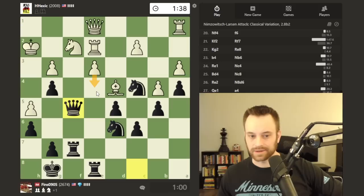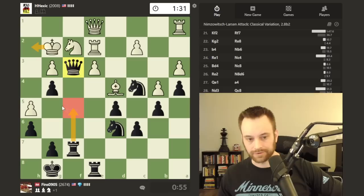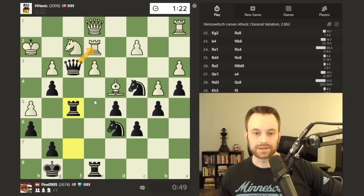White may get desperate here and start lashing out — something like e4 or a king move. Anticipating that, I'm probably going to give a check on f3. Just see how white responds — if king h2, maybe I lift the rook and then go after the pawn on h5. Yep, white does play king h2. Rook f5 looks good, let's do it.